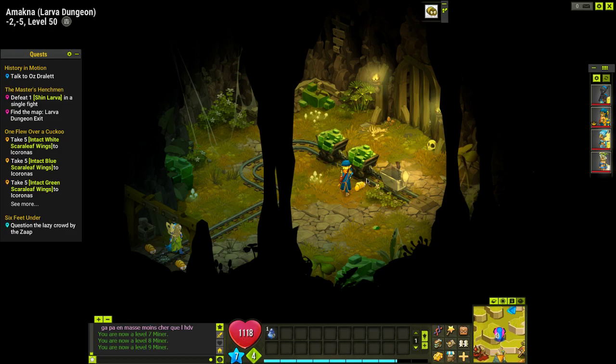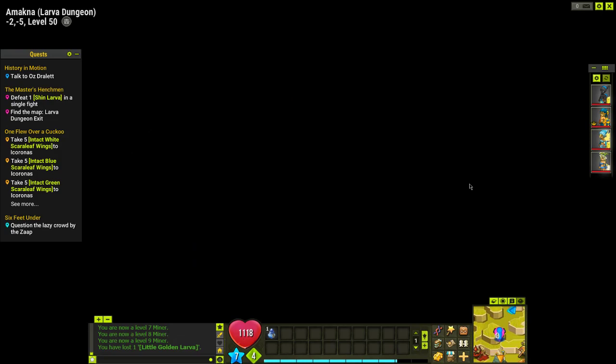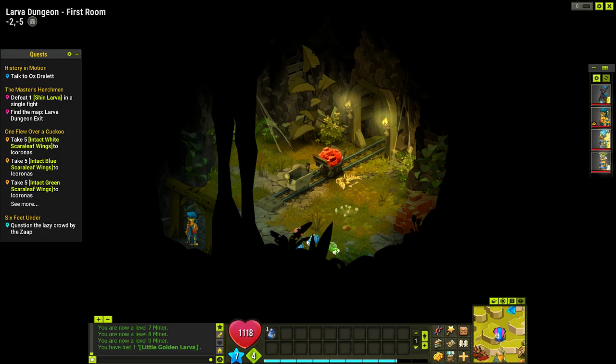So here we are — this is the dungeon entrance. All you've got to do is have the Golden Larva equipped, and when you know it's equipped you'll have this little icon at the top of your screen. You basically just click the gate and the Golden Larva will go, and you have entered the dungeon.